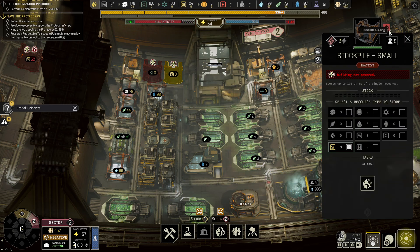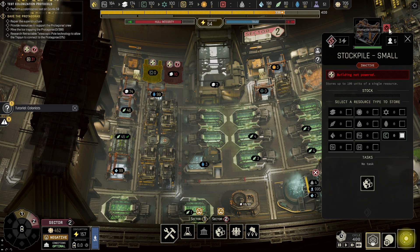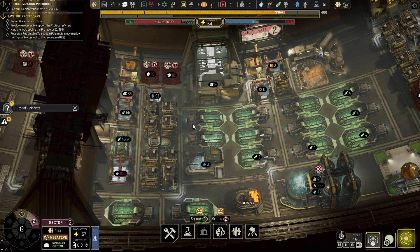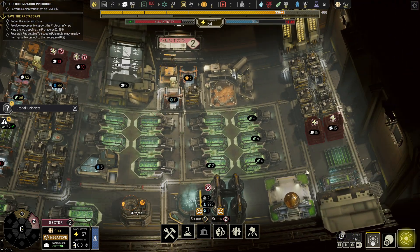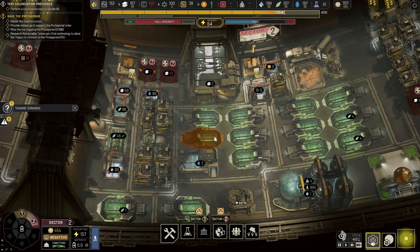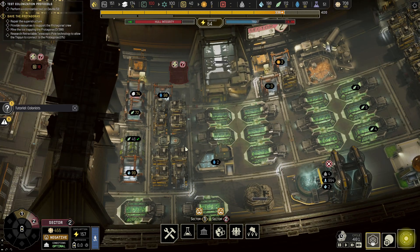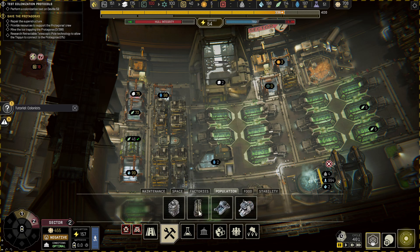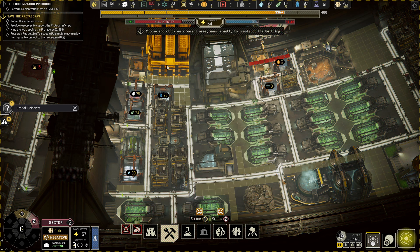I can get rid of these and put my cell housing up here as well — if I didn't deconstruct too much. Okay good, I think I can fit my cell housing for my population.